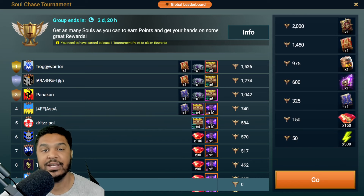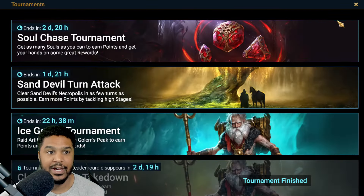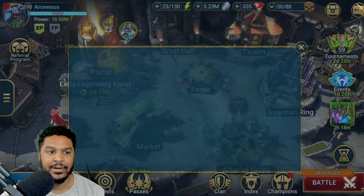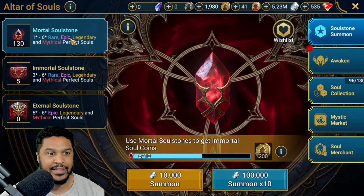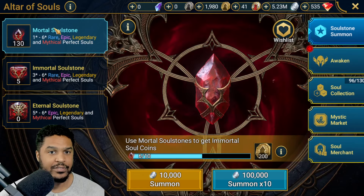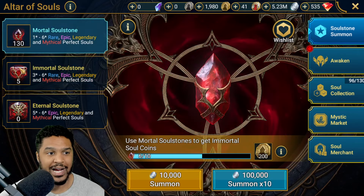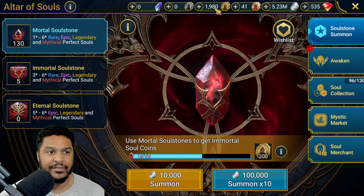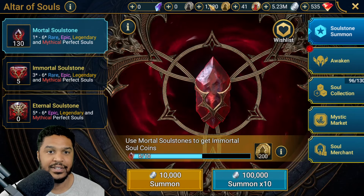This is great during a Fusion when you need that little bit of energy for Dungeon Divers or Ice Golem and other dungeons that go on throughout the entire Fusion. We're going to be going with our Soulstones first. I think I'm going to pull at least 30 and then check in. This is my free-to-play account. I've got 130 Mortal Soulstones, five Immortals which I don't think I'm going to pull, and 1,900 Soul Coins, so I can definitely save those.